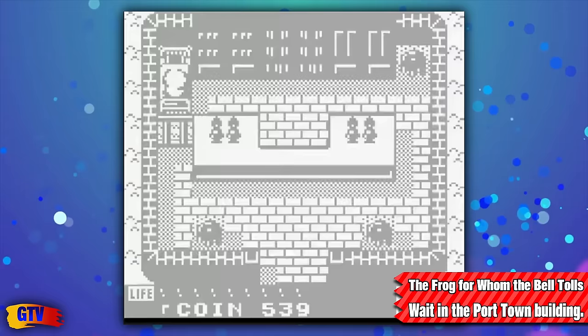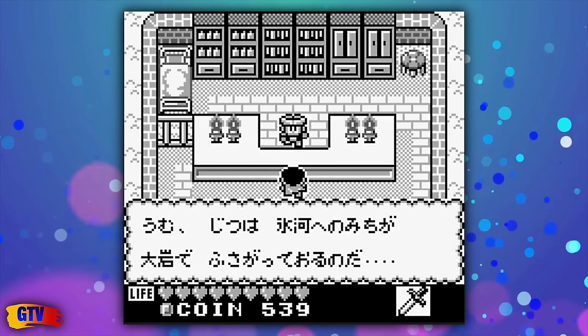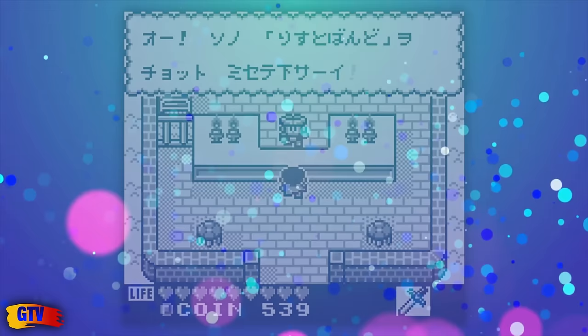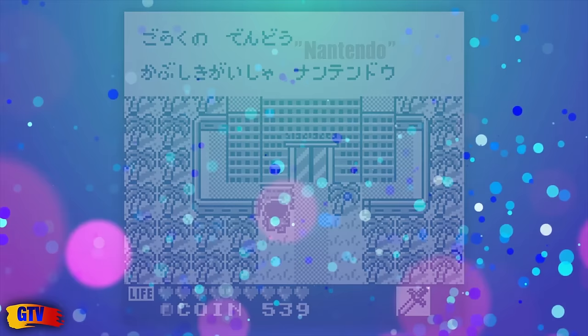The third game with this Easter egg is Kairu no Tame ni Kane wa Naru, often called The Frog for Whom the Bell Tolls in English. After the third quest, go to Port Town and enter the new building that appears at this point in the game. Wait inside for 3 minutes and 30 seconds. As an aside, this game features the first mention of the fake company Nontendo, which would show up later in other games and lead to Nintendo registering a trademark for the term.